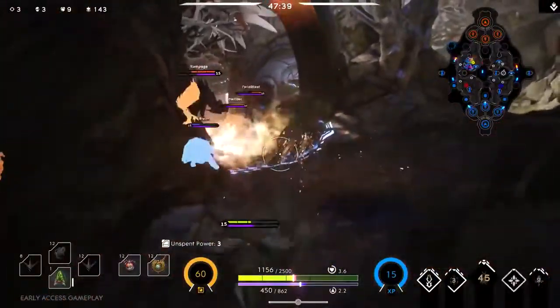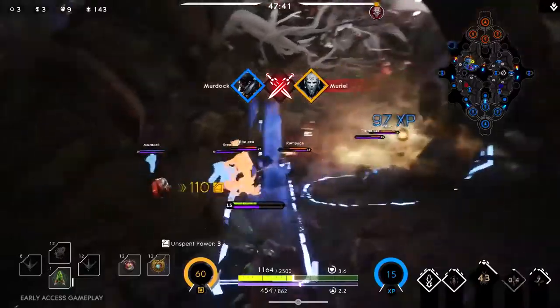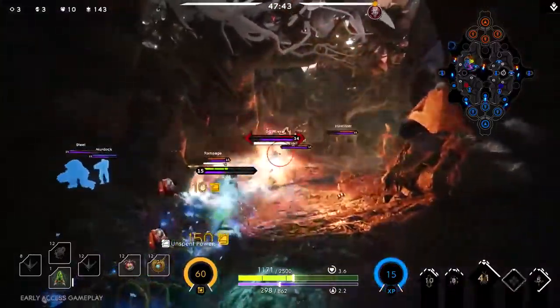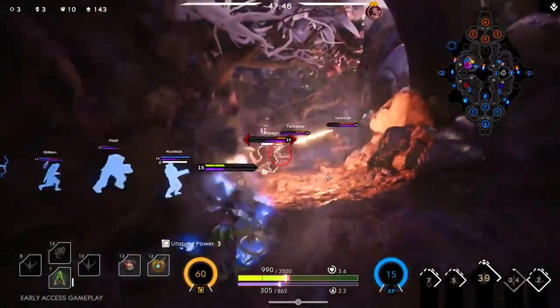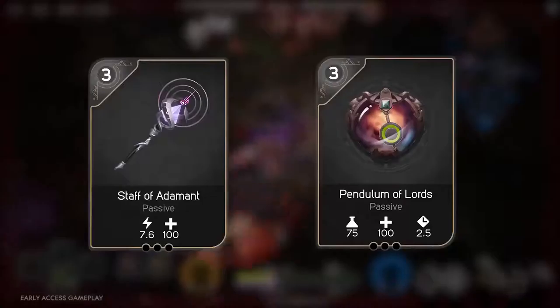The Fae is a ranged support who brings dynamic utility to the battlefield. Using the power of nature itself, The Fae utilizes her powerful area control abilities to disrupt enemy movement. Focus on buying cards that increase your energy damage and reduce your cooldowns.